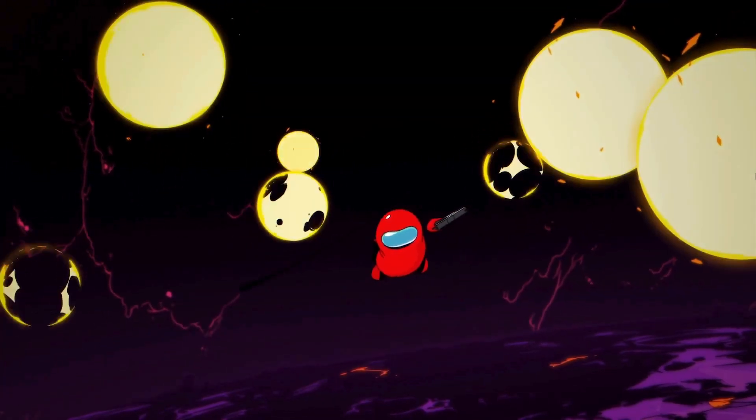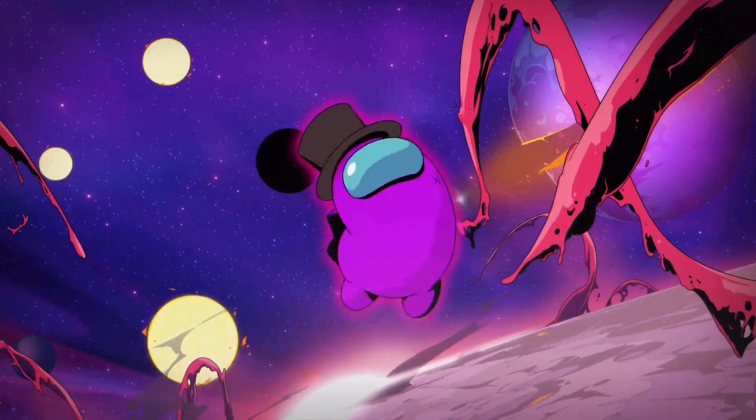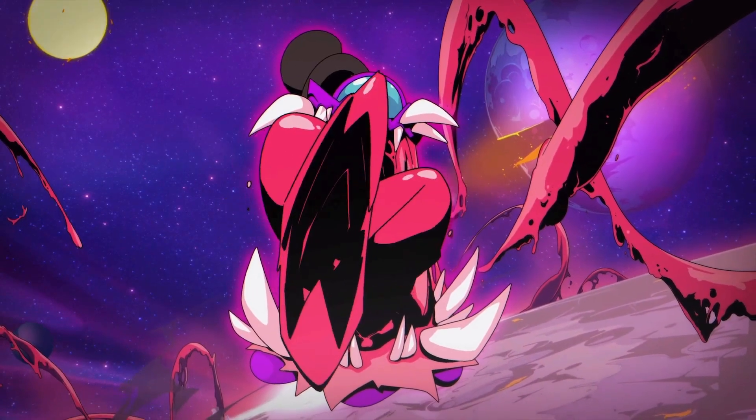What is in the DLC? You'll get 9 characters, 15 weapons, 1 stage, 20 in-game unlocks, the ability to see the future, and an adventure. One of those answers is an imposter.